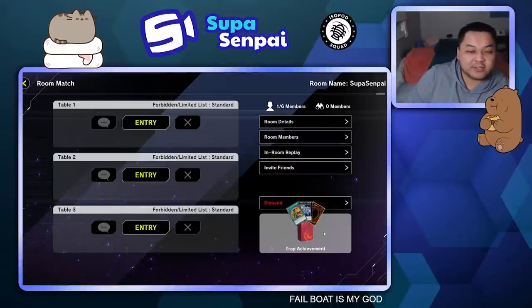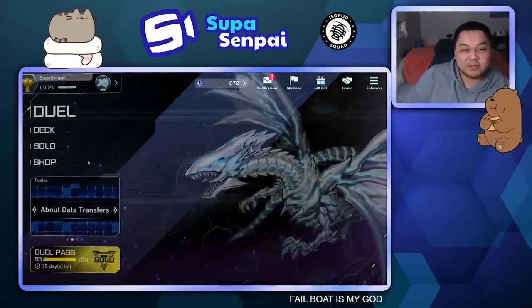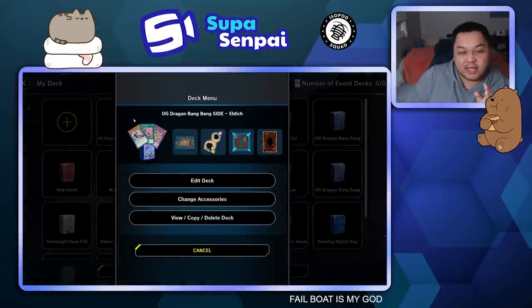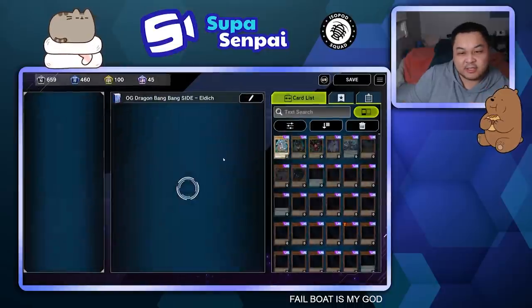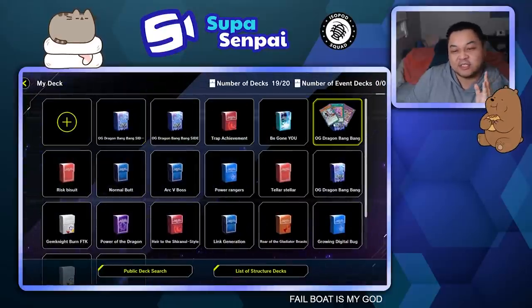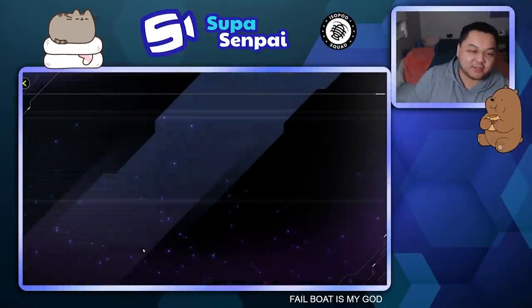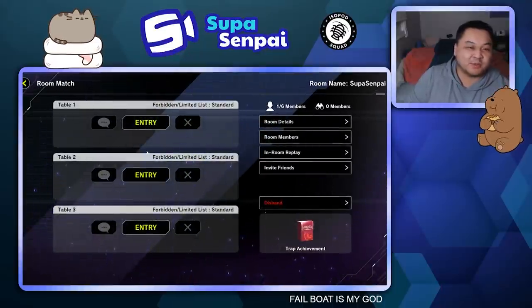Quick note: if you want to edit your deck during the tournament, you can just leave the room, go to your deck, edit it, switch cards in and out, and go back in. Do that for your side deck, because you still need your main deck to stay the same — then go to Duel, go back to the Free Duel room, and you'll be fine.